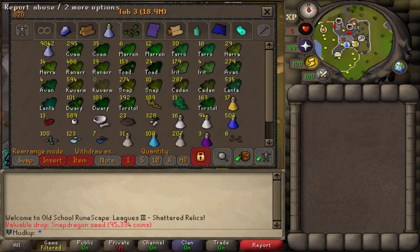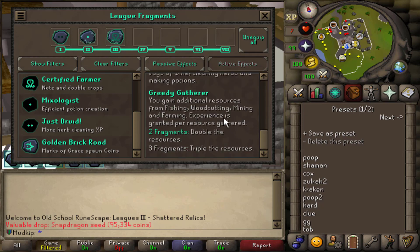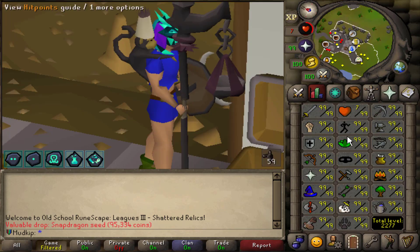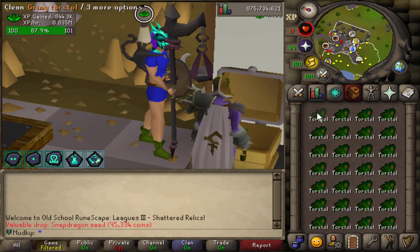Depositing banshee loot — now at 120 totems. Here's my Herblore tab; got all these supplies from raiding, PvMing, and skilling. Starting with cleaning all the herbs — for that you want the Druid outfit which increases XP by 40%, and the Alchemist set effect which does the whole inventory at once. Starting XP is just under 15 million.